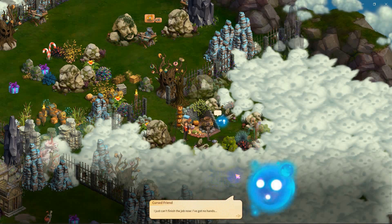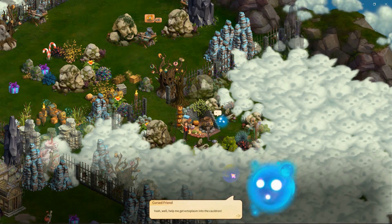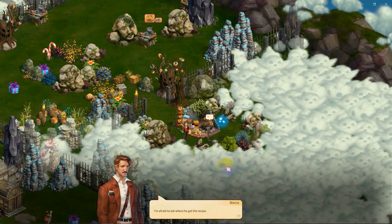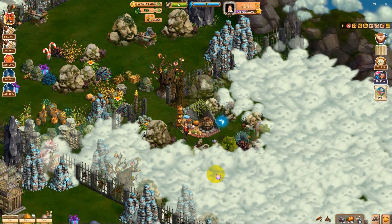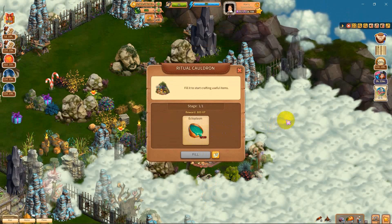I just can't finish the job now, I've got no hands. We'll help you with that, we still have hands. Yeah, help me get ectoplasma into the cauldron - okay, I'll make a punch of ghosts. We'll get it - got to hurry, they're thirsty. I need my glasses, hold on, I can't read. I'm afraid to ask where he got the recipe. So we have to bring ectoplasma to the cauldron - 120 of them.